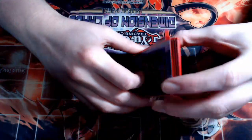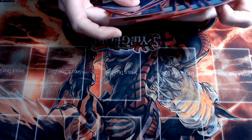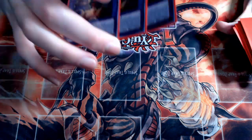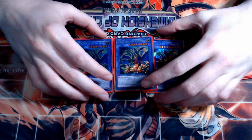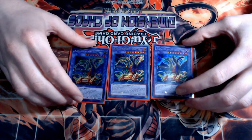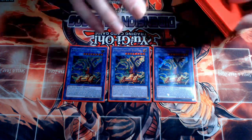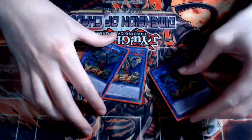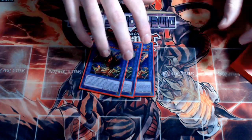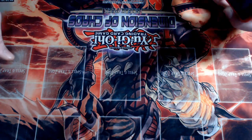Moving on to the extra deck — space is super tight because we're basically playing all types of monsters except synchros. I wish I had 18 extra deck slots for more XYZ and link monsters. Starting off, we have the mandatory three copies of ABC Dragon Buster. Everyone says his name wrong, myself included. This card is the heart and soul of the deck — it lets you snowball matchups and is what keeps this deck good. The ability to essentially get a pendulum summon every turn by bringing out three monsters is just crazy.